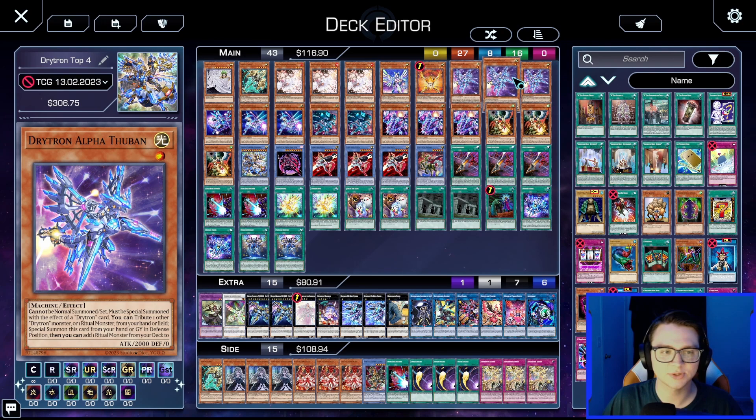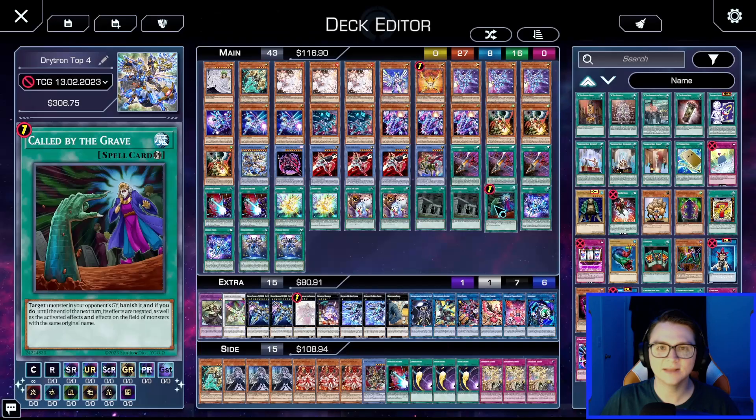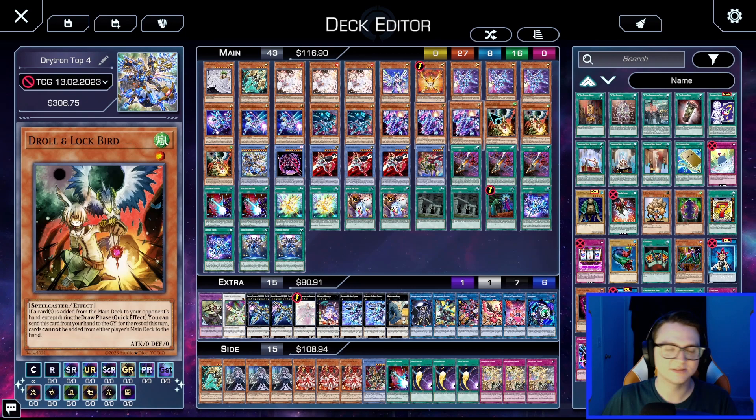Starting with the Drytron engine: we play three Drytron Alpha Thuban and three Drytron Zeta Aldiba. All Drytrons can't be normal summoned or set and must be special summoned with a Drytron card effect. They tribute one other Drytron or ritual monster from hand or field to special summon themselves from hand or graveyard in defense. Alpha Thuban adds a ritual monster from deck to hand, though you can only special summon monsters that can't be normal summoned that turn — which this deck doesn't worry about. Zeta Aldiba adds a ritual spell from deck to hand. Both are always played at three.